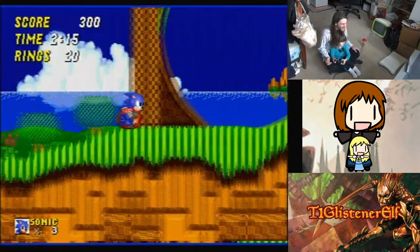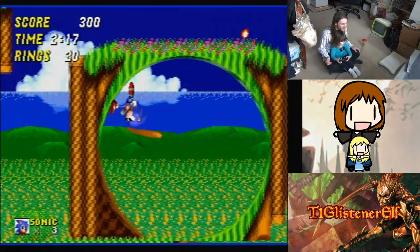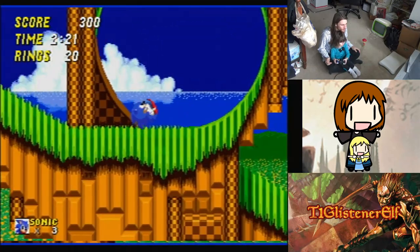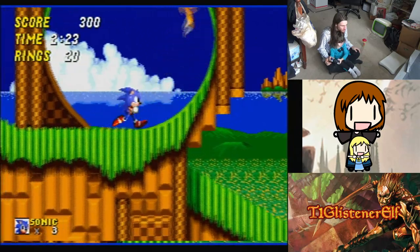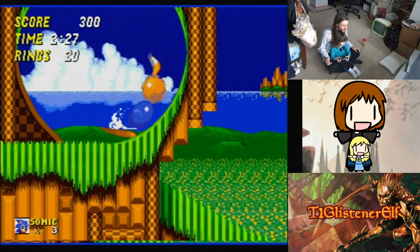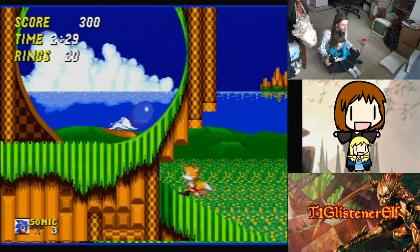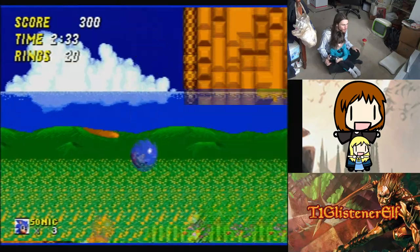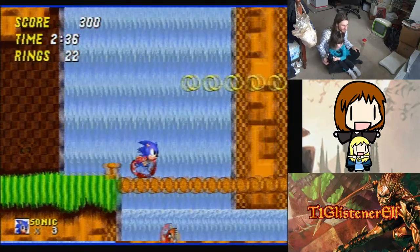Uh-oh. It's in her back. All right, hold right. You may have to give it a new spin dash to get through here. I'm trying to, Tails. All right, hold right. Good. You made it.